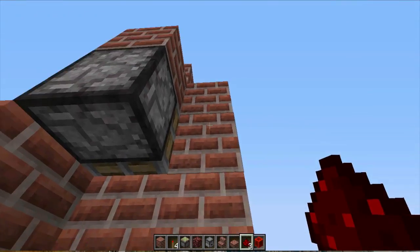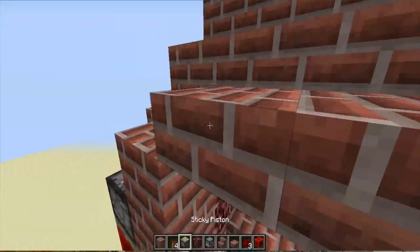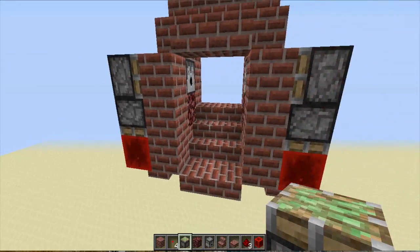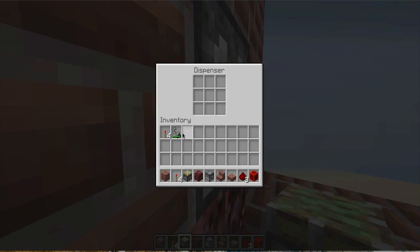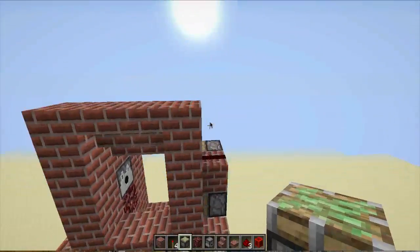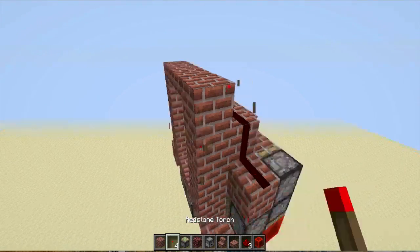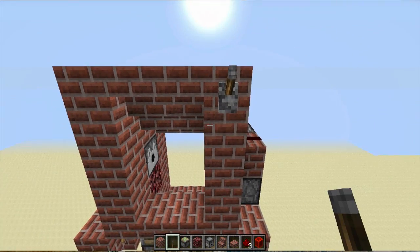We're also going to have a sticky piston there with a block of redstone there. And last but not least, we want to have a piston facing in right here, on top of that piston. Make sure your dispensers are filled — place a flint and steel in there, and that one already has flint and steel. Then place your lever somewhere. I'd recommend having an inverted signal, but just for the sake of this tutorial I'm not going to do that, because I'm pretty sure you know how to make an inverted signal.